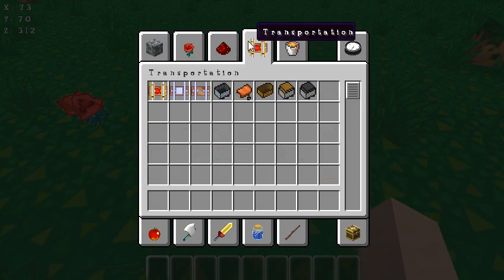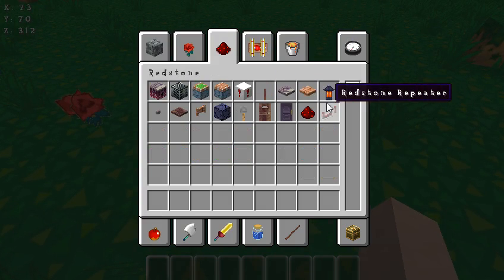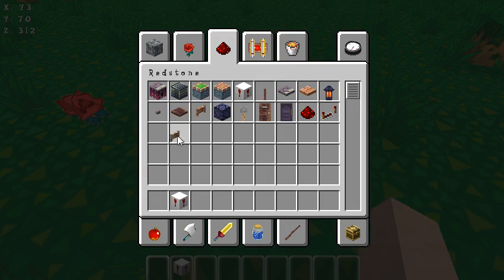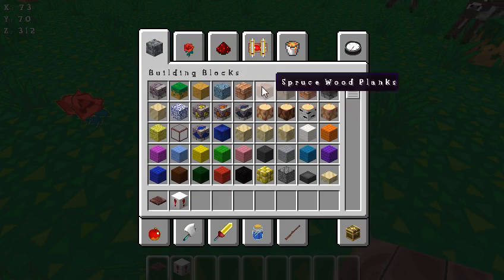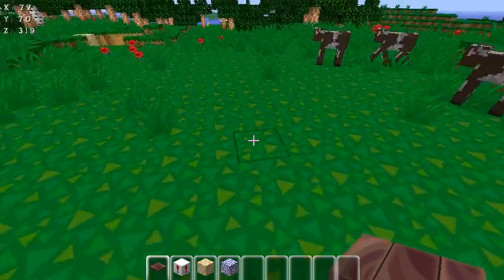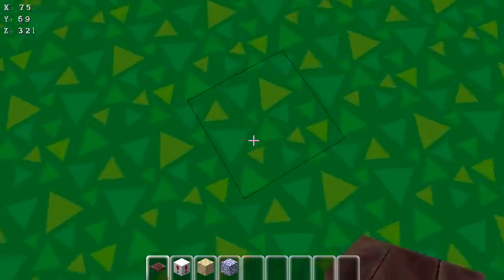To build this — it's just going to be a simple one. All you need is either sand or gravel, a block of TNT, and a pressure plate. And if you want to make it more of a trap, you usually dig down a bunch.